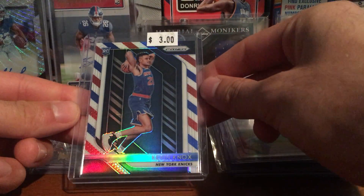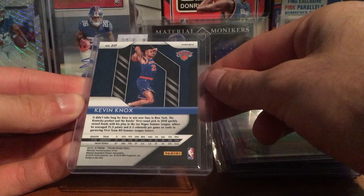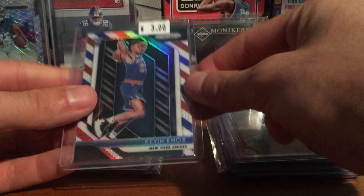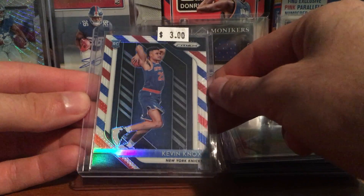Got this Kevin Knox Red, White, and Blue rookie — really nice card. Hopefully he has a good second season. He looked pretty decent in the Summer League and I think he could be a solid player. It was a nice cheap pick up.